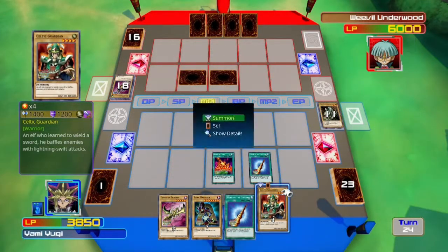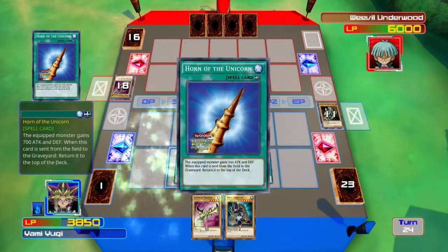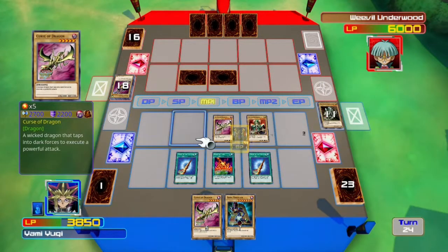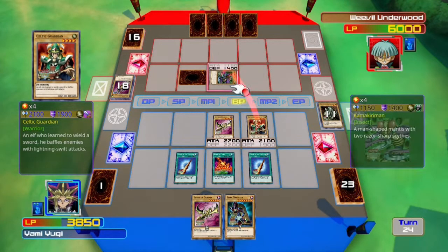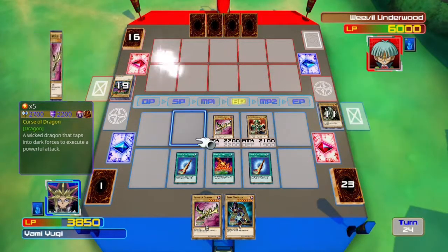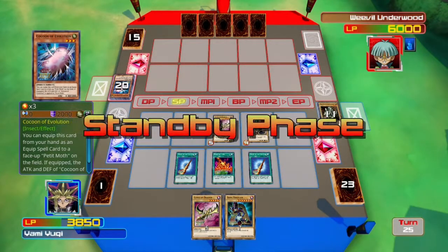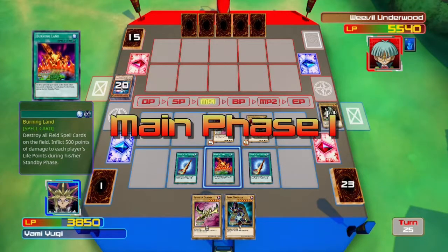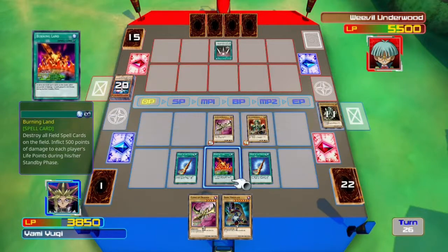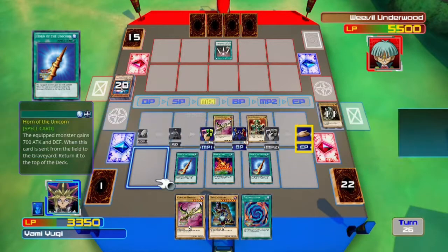Alright, now I can get that Celtic Guardian — I was relieved about that, like finally a second monster that I can use. Give Celtic Guardian some attack because half his monsters have like 2000 defense. Cocoon of Evolution is one of them — that's a level 3 monster too, I didn't actually realize that before. And then he just uses Swords of Revealing Light so I can't attack him for another 3 turns — oh wow, thanks man, so much fun.